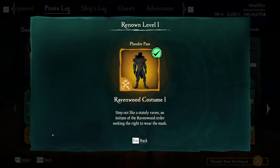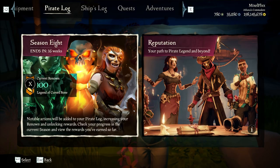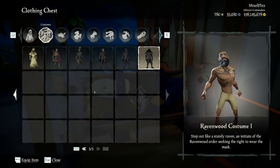So we have the Ravenwood Costume One, the Ravenwood flag, the Sails of Cursed Bone, and the Flag of Cursed Bone. Let's go ahead and check these out. We are at New Golden Sands, which is kind of a nice spot to check things out.